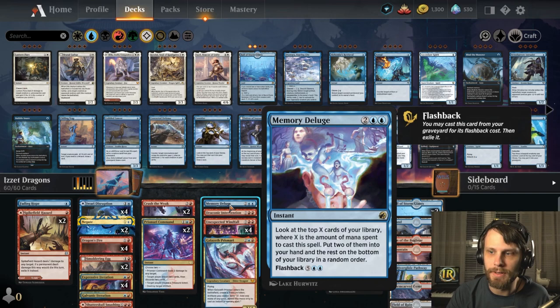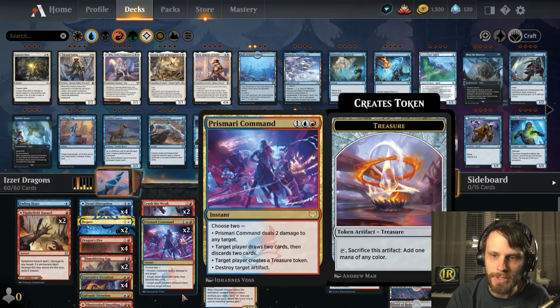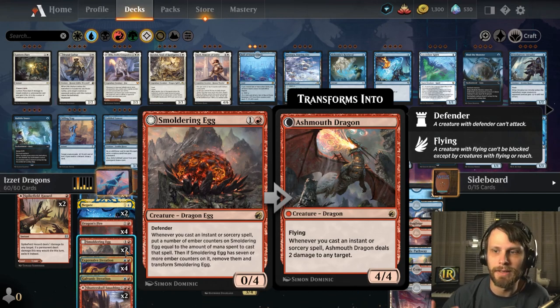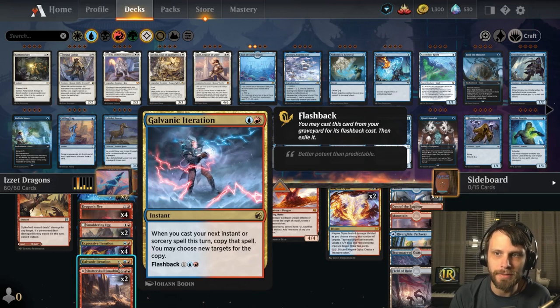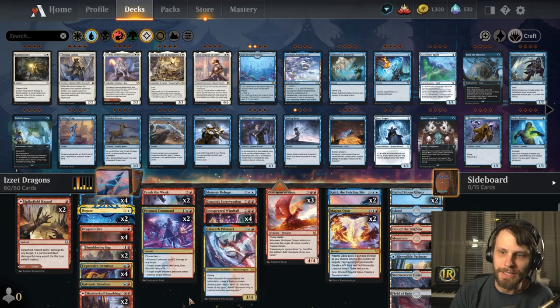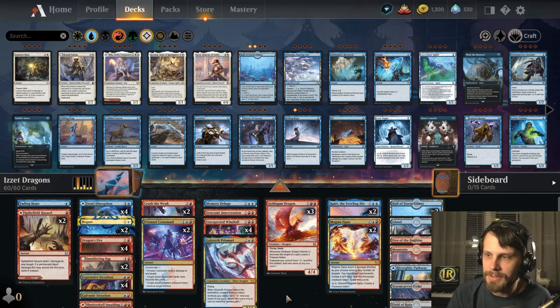We've got Memory Deluge to help draw into more stuff, Unexpected Windfall creating treasure tokens while drawing cards, and the Smoldering Egg — a long-term plan that generally blocks well early and does massive damage if it flips. There's also a one-of Galvanic Iteration, which we can use to copy whatever spell we'd like, most likely a Magma Opus. We can also use its flashback cost — discarding it to something like Unexpected Windfall and still getting the value. Very, very powerful deck. I'm really excited to try this one out.